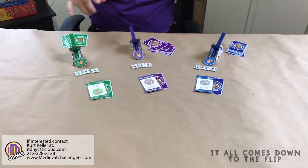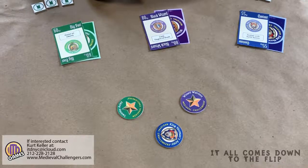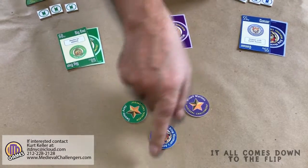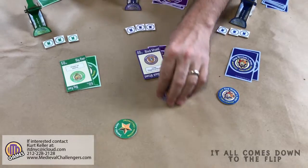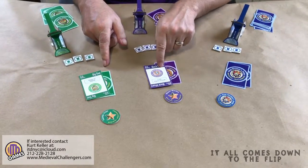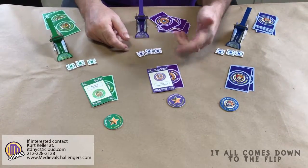Now again, everybody at the same time: 1, 2, 3, launch! This is the result of our second launch. As you can see, King Norman face planted — his card turns over. These two players are still in play. Now we count up our battle points. Wizards have 80 battle points. The swarmy army has 60 battle points. The wizard wins.